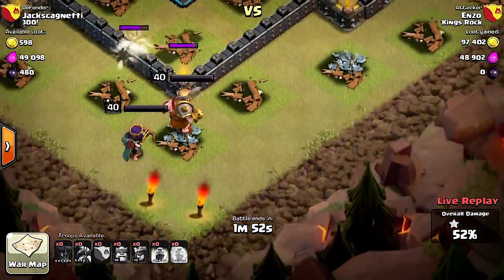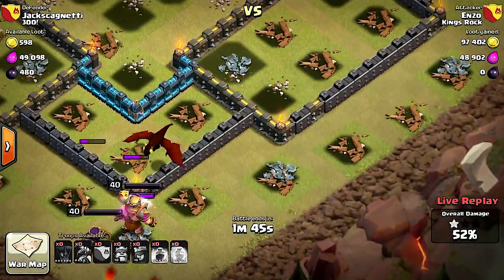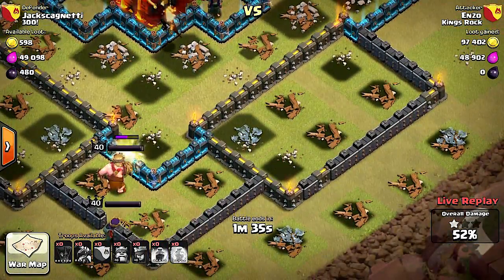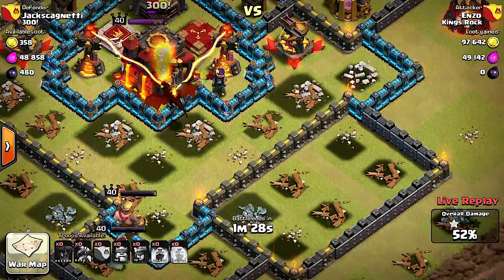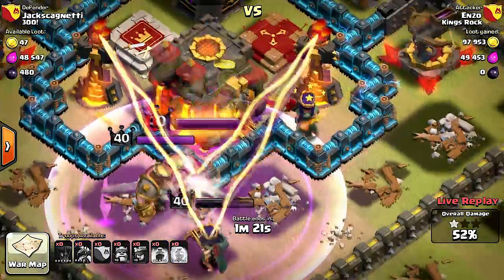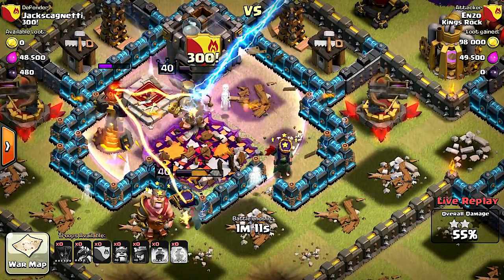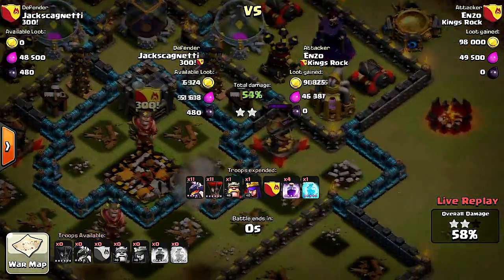These guys should clean up all the troops down there. The King and Queen are going in from the bottom — let's see if he can work his way to the town hall. A dragon comes in for support, and if the Queen can get in there she'll be able to do it — this might be really close. The barb comes out looking for a fight, they take him down. They've already got 50% and it's pretty much case closed — really good spell deployment, really good troop deployment.